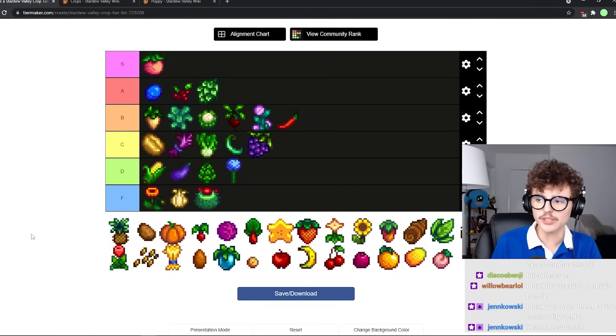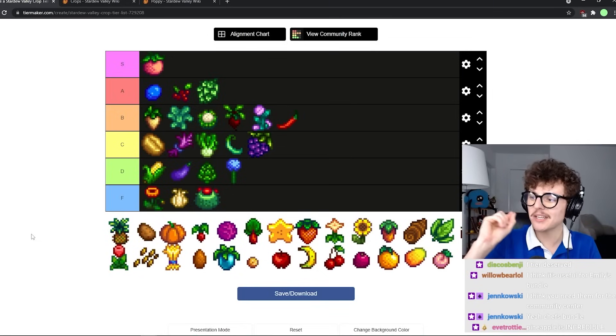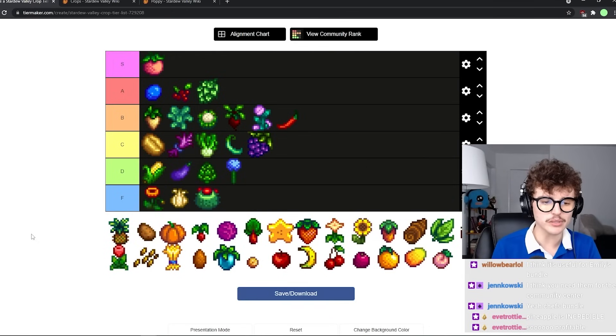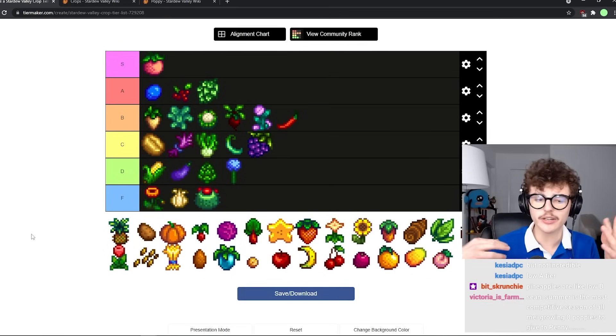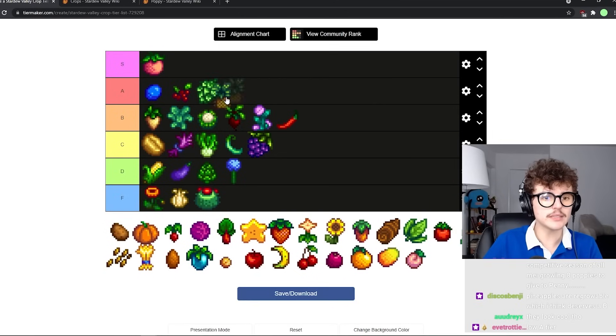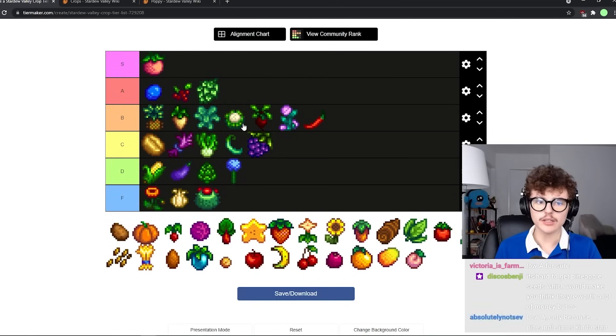Pineapples are pretty strong but just not strong enough. Everyone thought they were going to be the new big crop but they fell a little short in the numbers. They live in the shadow of starfruit and ancient fruit — it does neither of the things those do better — and you get them super late in the game. Also, you can't buy pineapple seeds, which makes them way worse. High B tier, maybe low A, but I don't really see a practical reason behind them.